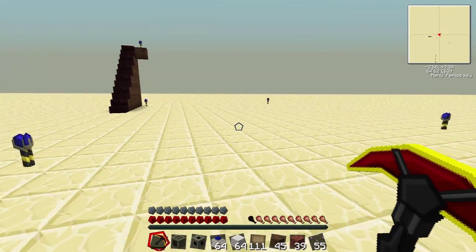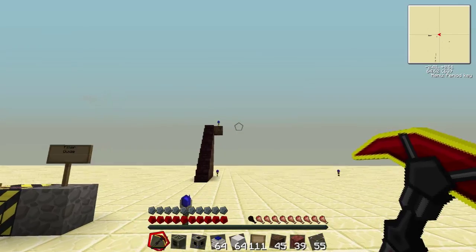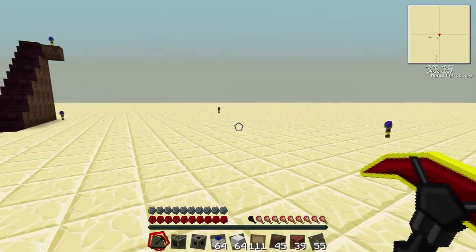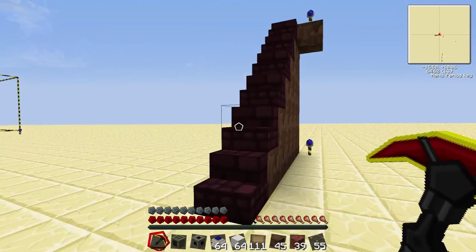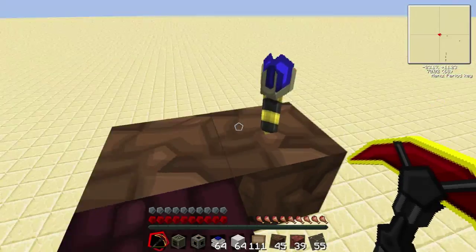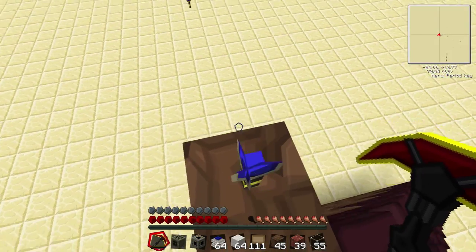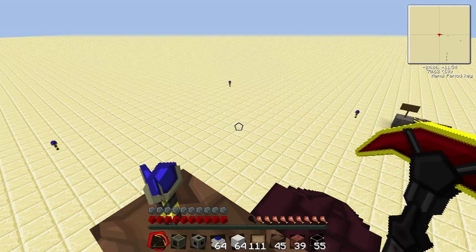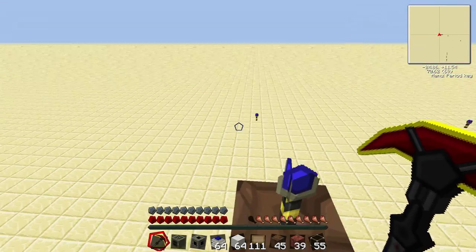Basically, same sort of thing as with quarries using landmarks, but this time we need a three-dimensional specification. So you want to set out your area of size, but the only difference is this time we're going to want to use the other axis and specify a height for your frame, which will dictate the area you want to fill height-wise, as well as length and width.